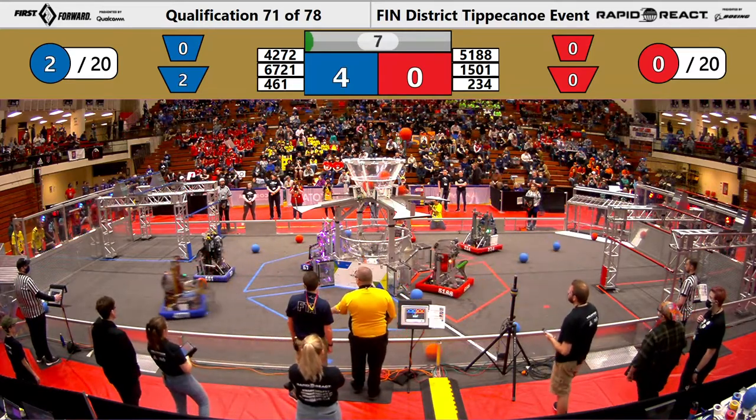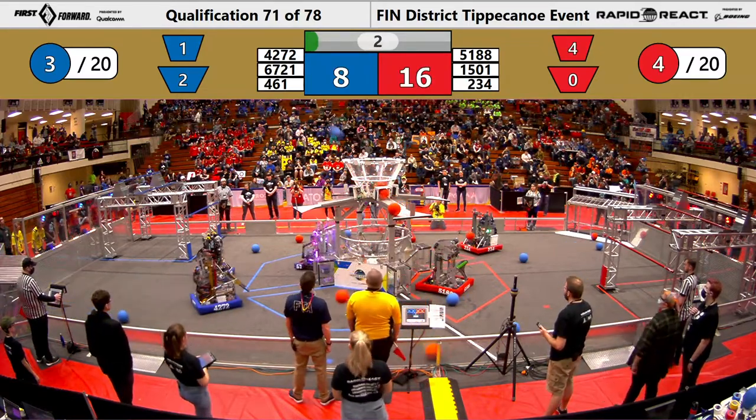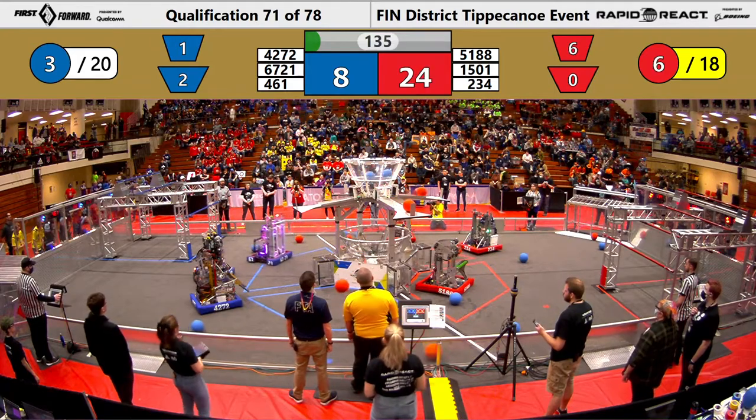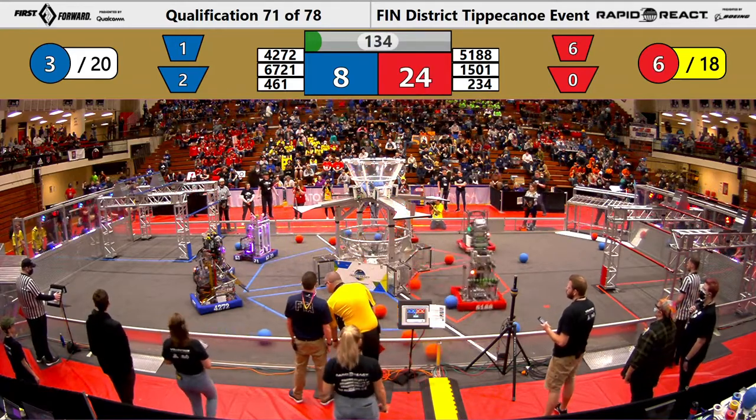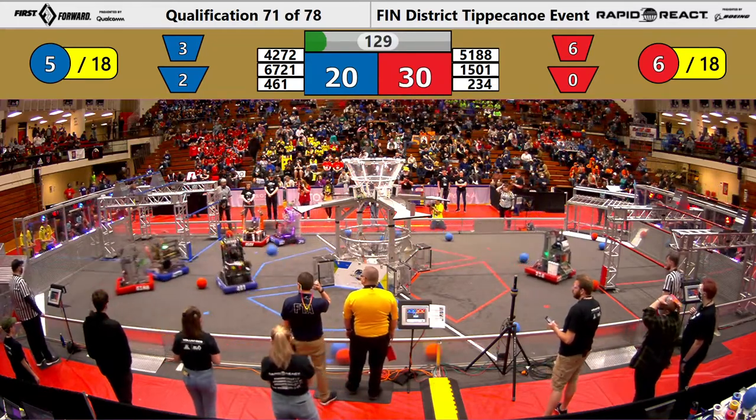We've got three in the upper hub — four, four, five, six for the Red Alliance. That counts as the quintet. They will get their minus two for their crown point. And we've got a human player shot for the Blue Alliance.